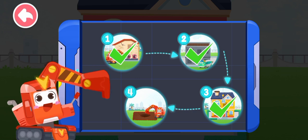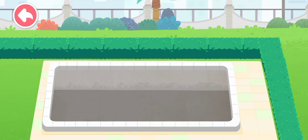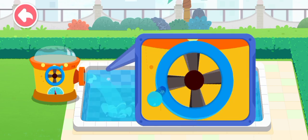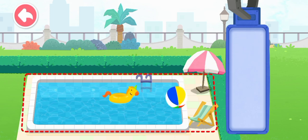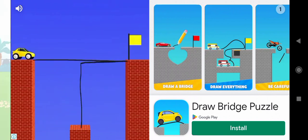I am an excavator and I will complete the task of building the swimming pool. Choose the tiles and paste them onto the swimming pool. Turn the handle to fill the swimming pool with water. Let's start decorating the swimming pool. The swimming pool is completed!